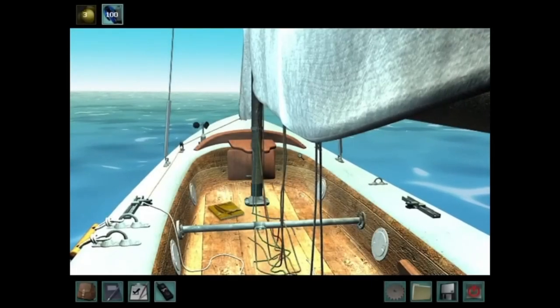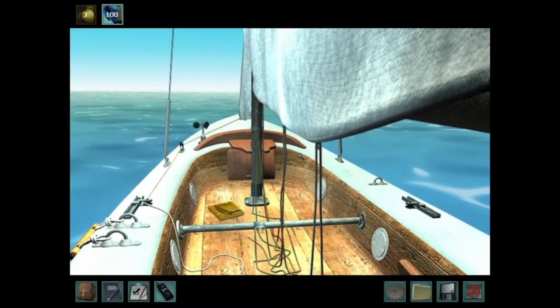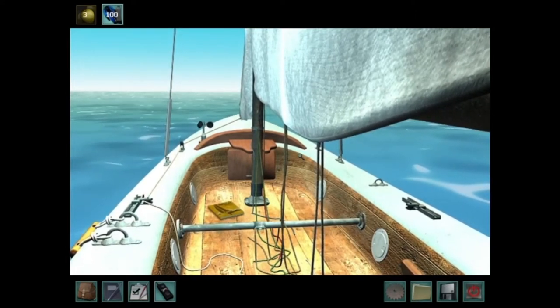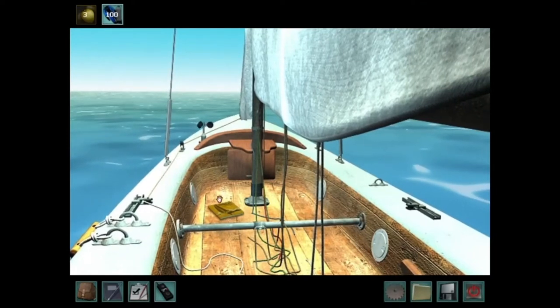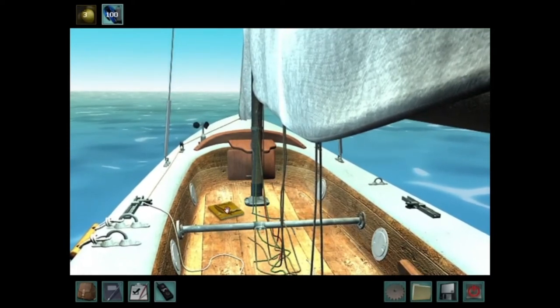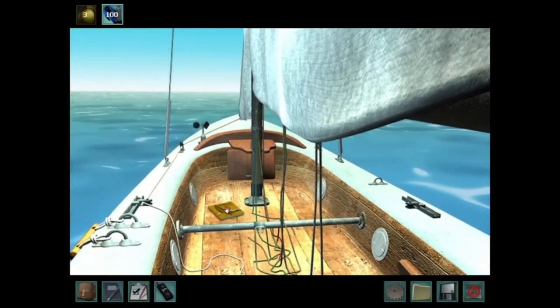Hello everyone and welcome back to another Manic Monday. Today we are on part 4 of Nancy Drew Ransom of the Seven Ships. At the end of part 3, we left off here in the sailboat. We had dove down and found the chest that looked like it had some kind of Sudoku puzzle in colors instead of numbers on it.